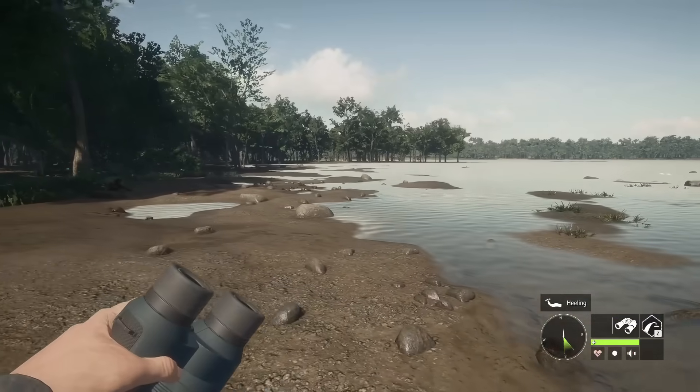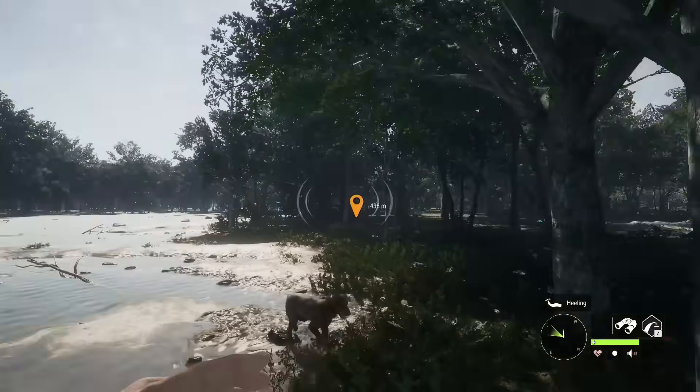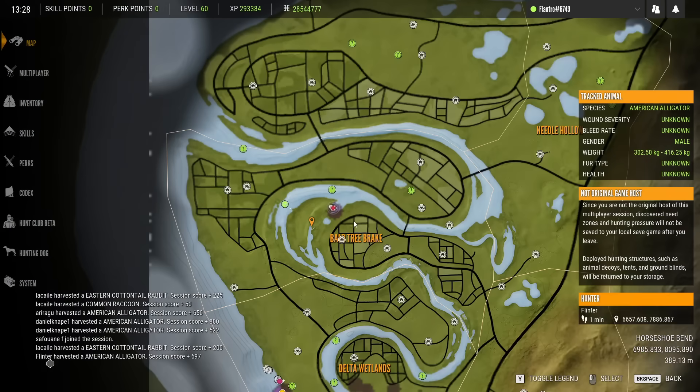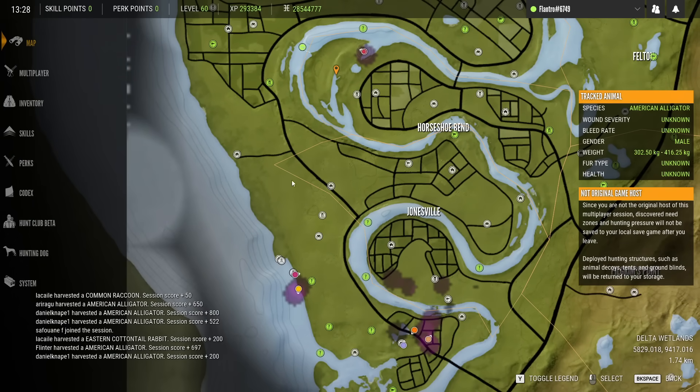There has been a severe lack of big gators around here. I mean we got that mythical as our very first kill, but I don't even think there's been a level 7 since then - a bunch of 5s, bunch of 6s. There was a level 4 we just ran by. This level 6 was here, so I figured we might as well take it since we're pretty much through this area I wanted to check on. This guy's a silver at 367, so misses gold by a bit. Double lunged twice out of that .44.